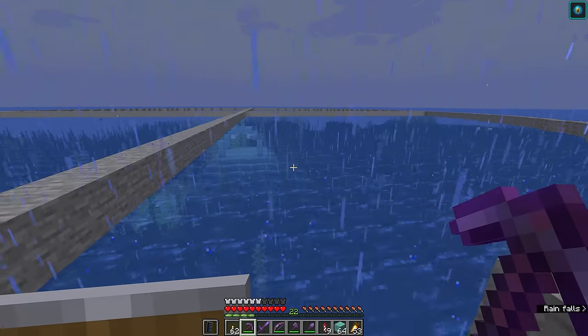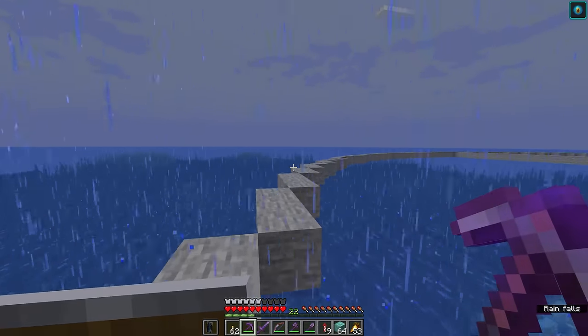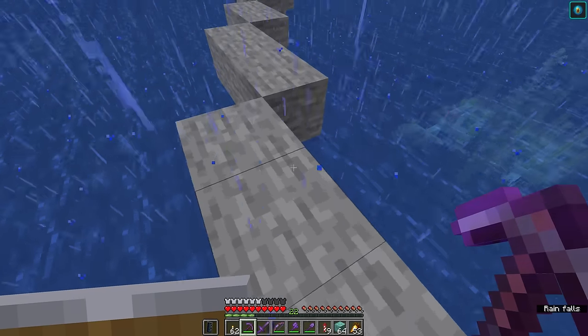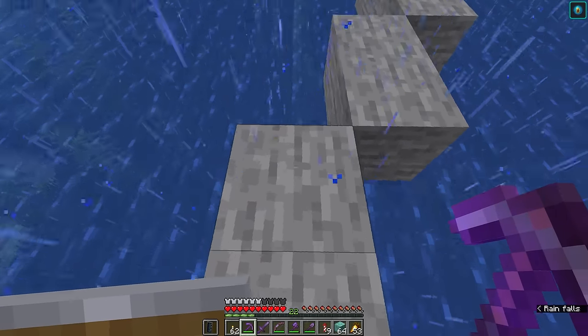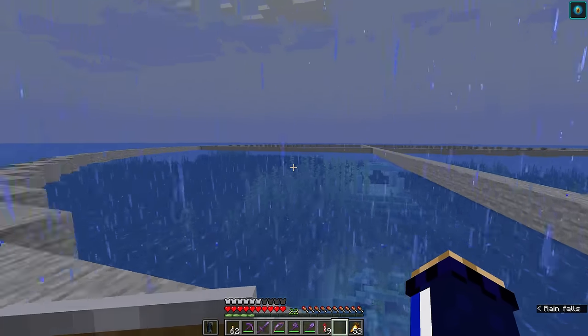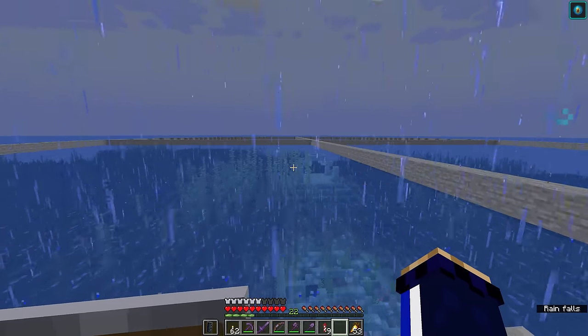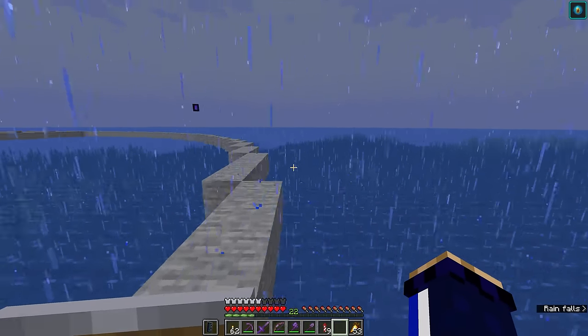What we're left with is this ring of stone that represents the area we're going to completely drain of water. The next step requires a couple of invisibility potions because to effectively drain this area we need to cut it off from the rest of the ocean, which means placing blocks underneath this ring of stone all the way down to the ocean floor. And naturally, to complicate this project even further, I want to do this in style — so our next port of call is going to be a desert where we need to pick up a truckload of sand.